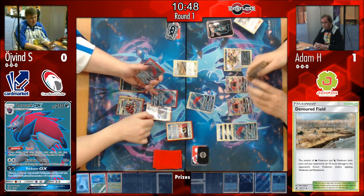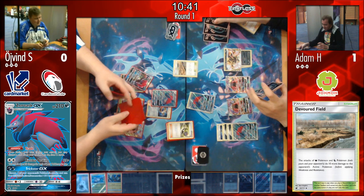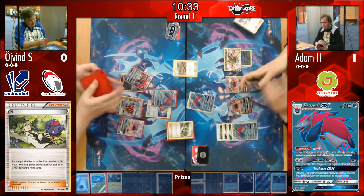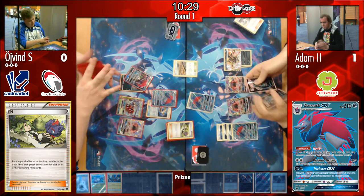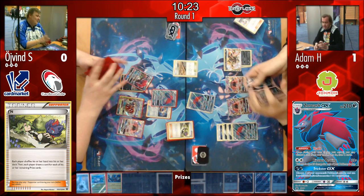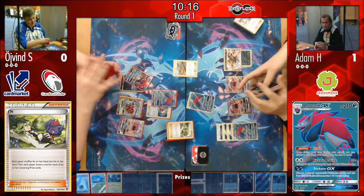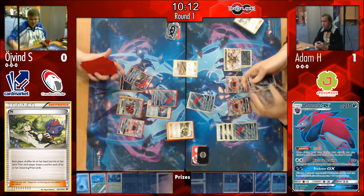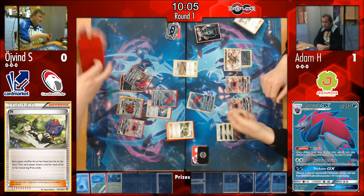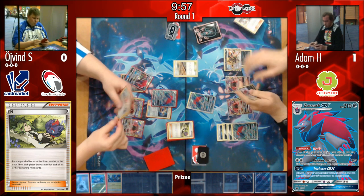The only worry for Adam is he has maybe three or four cards left — no obvious route to take as many prizes as possible. It becomes a two-hit KO game now between Riotous Beatings and Mindjack. Øyvind would be very silly to play down more Pokémon and fall into the Mindjack trap. Both players' decks are incredibly thin, really showing the draw power of the Trade ability in these decks.